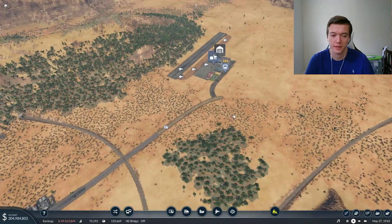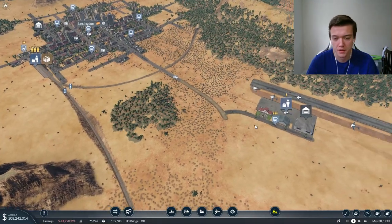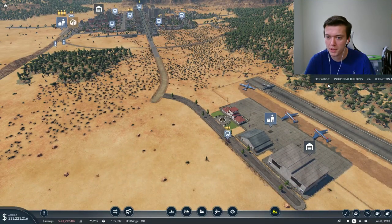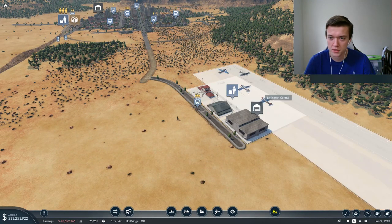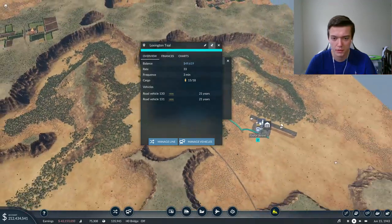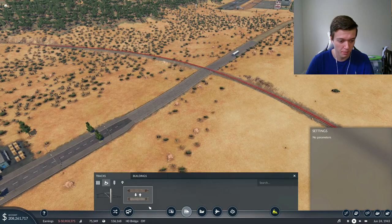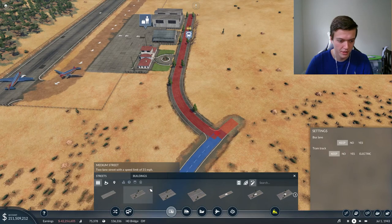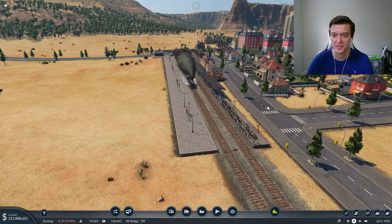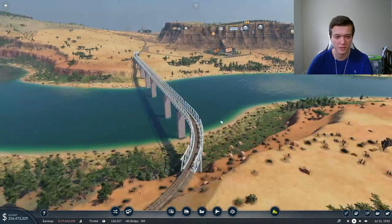I'm looking at a slight issue. We're over here in Lexington and the airport is busy - it appears we have a little bit of a backup at our bus stop. We have about 25 people waiting here and not too many waiting back at the station in the city. I'm going to upgrade these vehicles to our coach buses and upgrade the road to something a little bit nicer. Anchorage-Lexington is an old train line - we built a big bridge here a while ago and tried to reroute it. We have a lot of people waiting back there with an old locomotive.